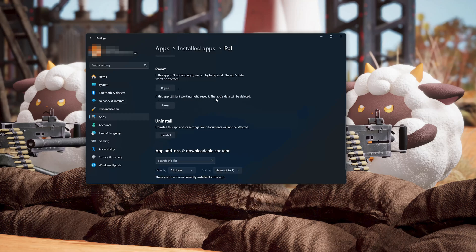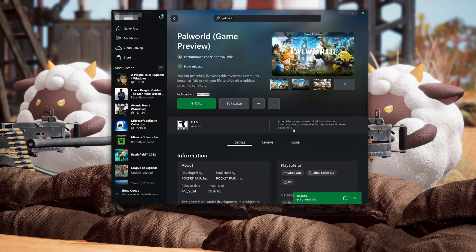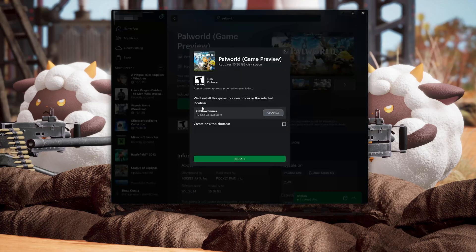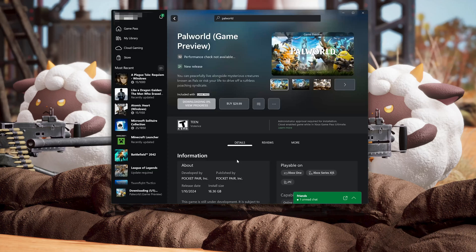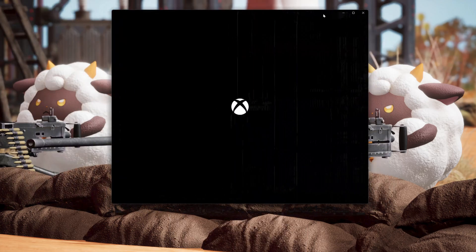If Palworld is still not working right, reset it. Now press the Reset button. The Palworld data will be deleted. Press Reset again. If Palworld's still not working, you could try to reinstall it. Press Uninstall. This will uninstall Palworld and its settings. Your documents will not be affected. Open the Xbox app to download Palworld again. Locate Palworld and press Install. Now launch Palworld.